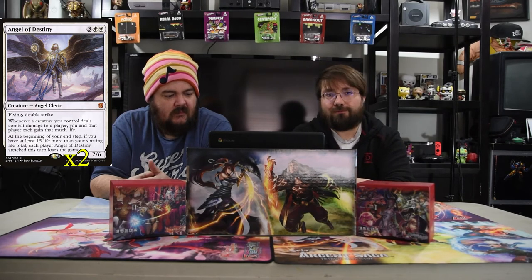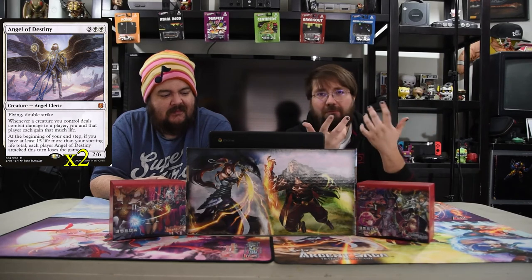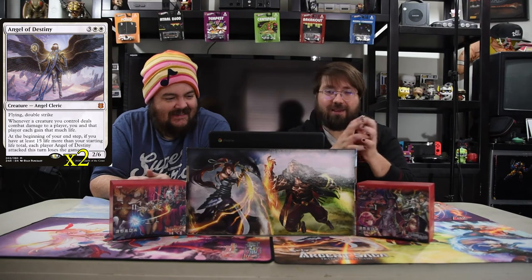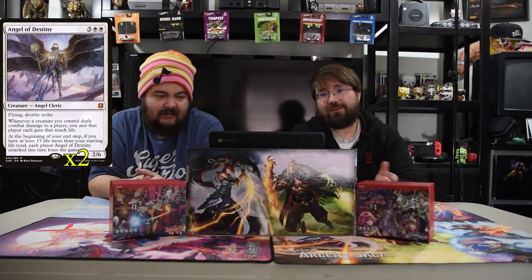And this one is Angel of Destiny. It's three and two white — an angel cleric, 2/6 with flying and double strike. Whenever a creature you control deals combat damage to a player, you and that player both gain that much life. Awkward, right? You don't want your opponent to gain life, but at the beginning of your end step, if you have at least 15 more than your starting life total, each player Angel of Destiny attacked this turn loses the game. So if you do a big swing and gain enough life, you just win. And if you have this with Vito, they don't actually gain that life — they take all that damage anyway. So it equals out, but it's pretty ridiculous.